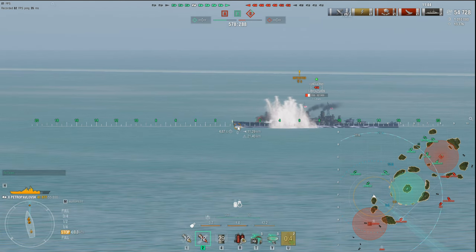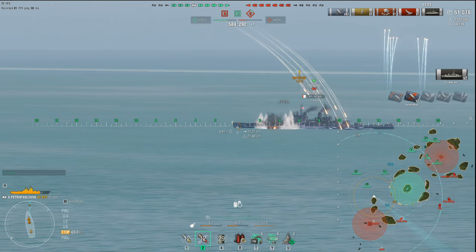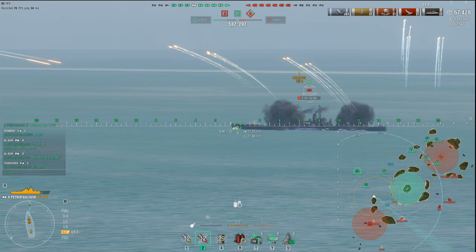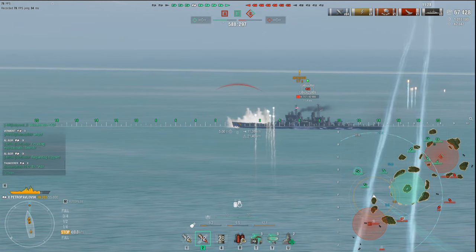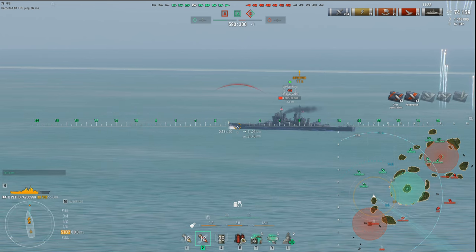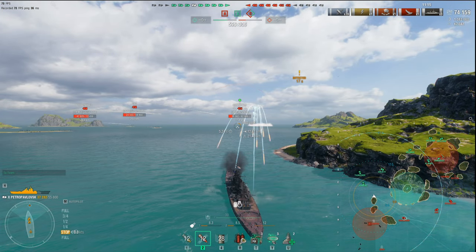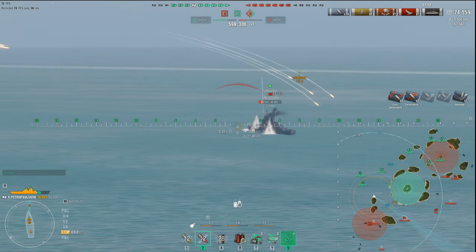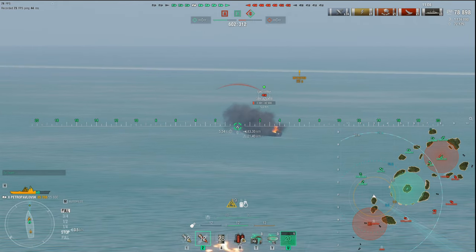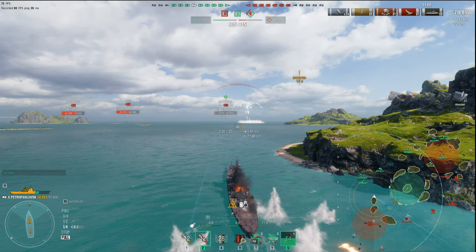Most people play it where you sit and camp, pick an island, hold it and hold your ground. Another shot there at about 11.3 - you can see the dispersion is a little bit better within 12 kilometers. If I pushed out a little more to 14, I think that's where the new drop-off is with range mod. Further out it's the same thing in my personal opinion - I just don't see any real difference. You've just got to get in close with the Petro.